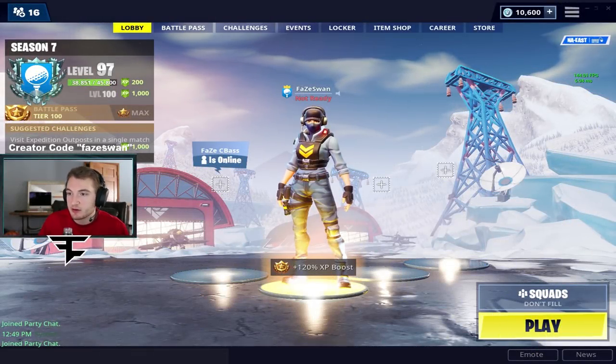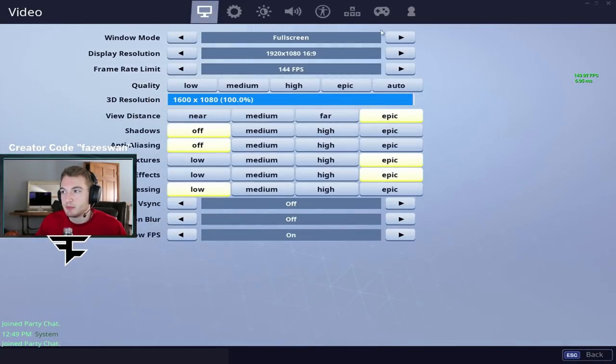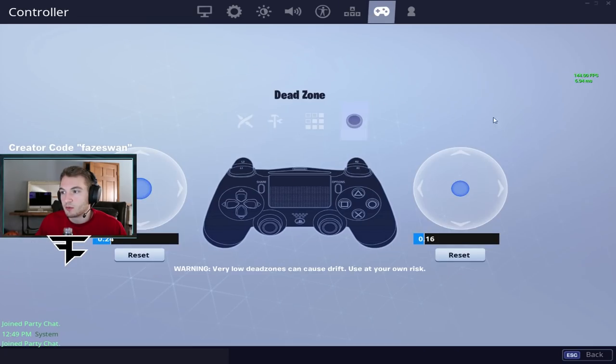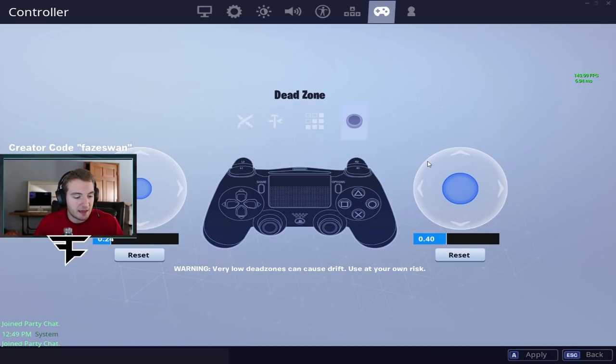In this video I'm doing two different games. One game is with the regular dead zone sensitivity I use, which is 0.16, and then the second game is me using a 0.4 dead zone. You can see the difference in gameplay because there's a big difference — even watching someone use it, you can tell it's a lot more choppy.